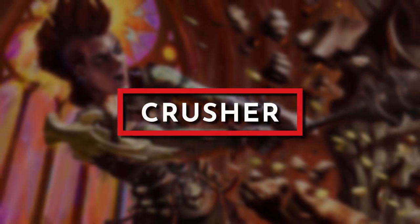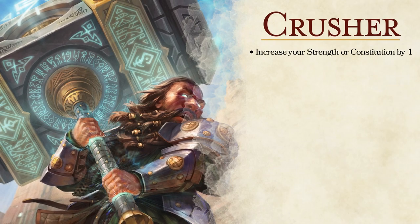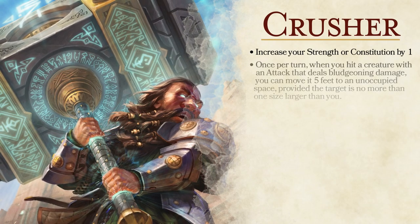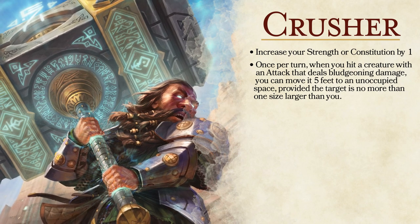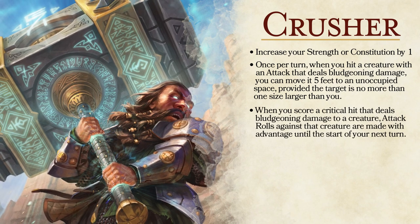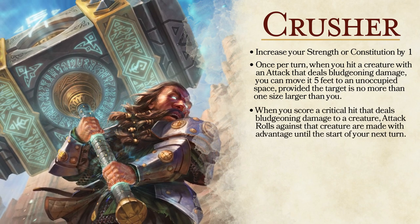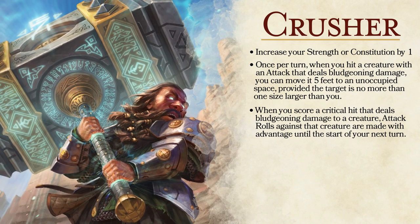First up is the Crusher feat, which will help anyone that deals bludgeoning damage to an enemy. When taking Crusher, we get to increase our strength or constitution by one. The big benefit allows us to move a creature to an empty space 5 feet adjacent to it when we hit it with an attack that deals bludgeoning damage on that turn. Also, when we crit and deal bludgeoning damage, we daze our enemies, making it easier for other attacks against them to land by giving those attacks advantage until the start of our next turn.